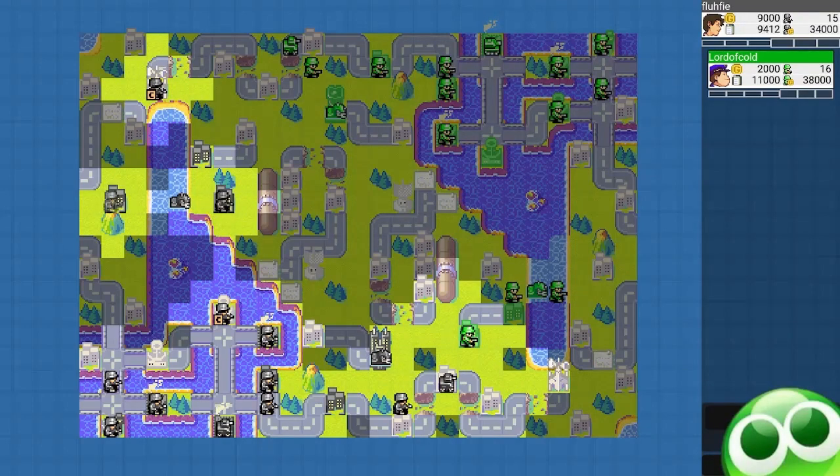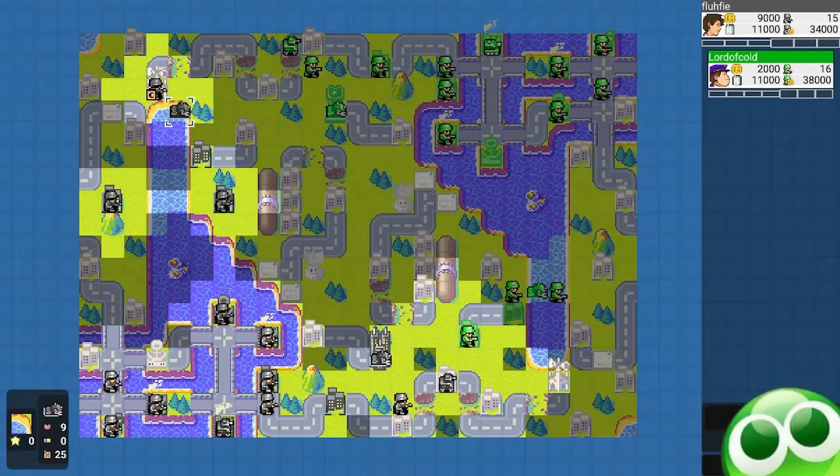I go for my comm tower and capture these two properties. I check to make sure there's nothing in this forest, though I should have known there's nothing there because I haven't reached it yet — and that's the fastest a Recon can go. So if I can't reach this location just yet, then he probably didn't reach my location yet. I should start thinking like that.